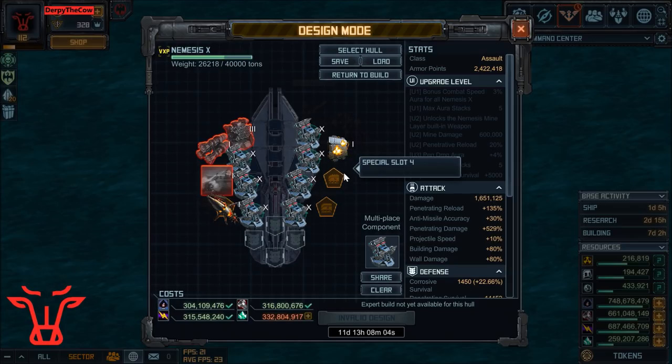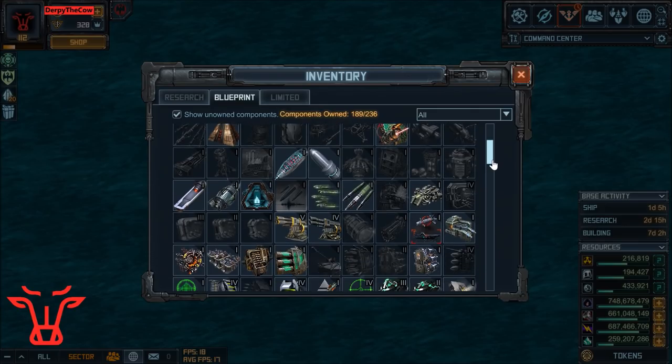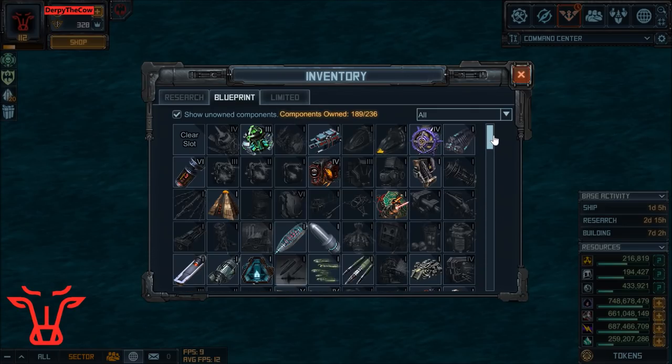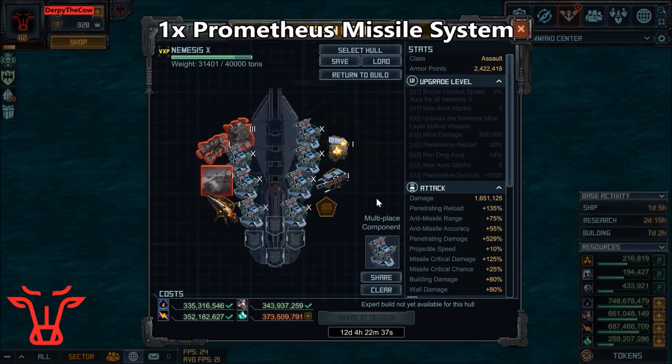The next one is just to help increase damage. It is the special that came out with the Nemesis X — it is the Prometheus Missile System right here — just helps with missile and anti-missile, critical hit, damage, all that kind of stuff.